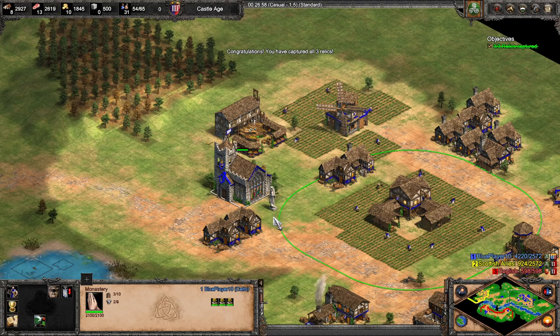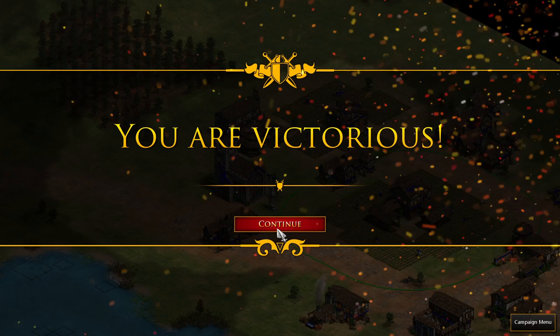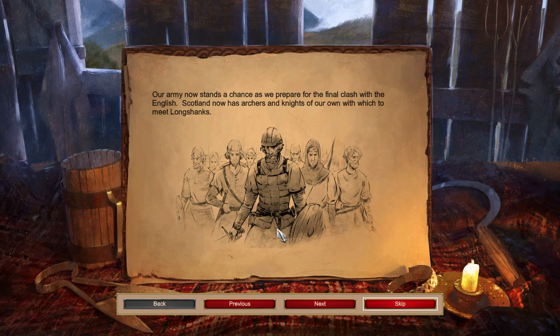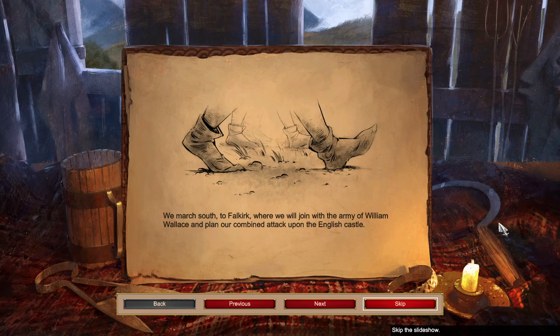Congratulations - you've captured all three relics. With the three relics locked away safely in Scottish churches, men murmur that we are blessed by the heavens. Our army now stands a chance as we prepare for the final clash with the English. Scotland now has archers and knights to meet Longshanks. We march south to Falkirk, where we will join with the army of William Wallace and plan our combined attack upon the English castle.